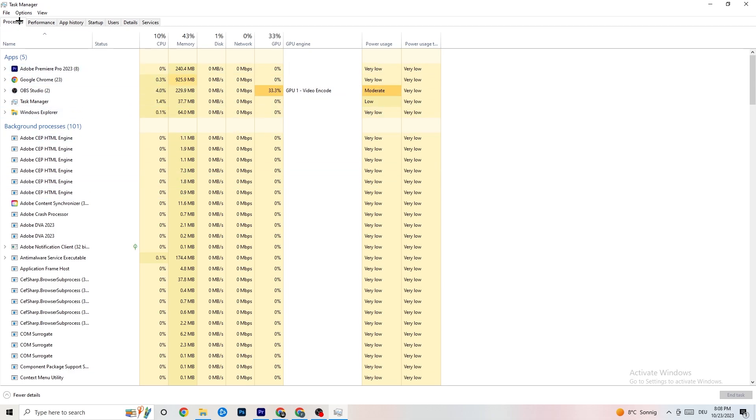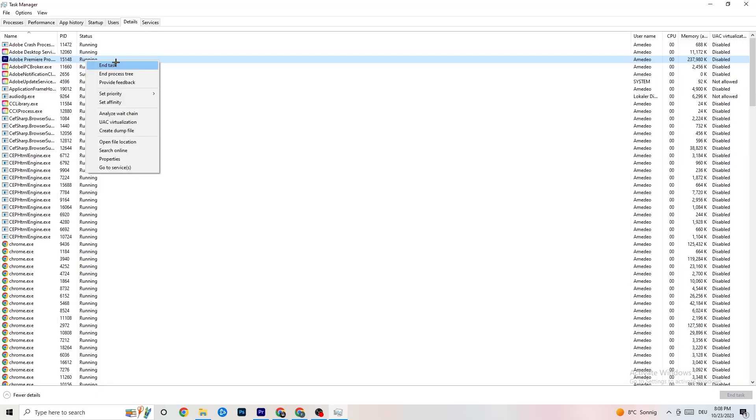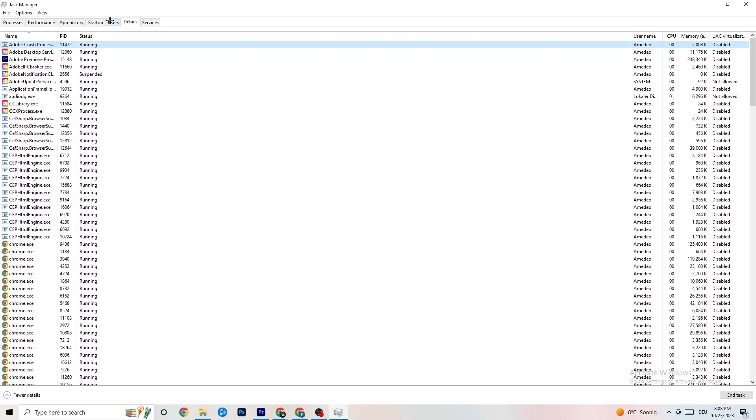Click onto the 'Details' tab in the top left corner. Search for your game — I haven't started it but do the same thing I'm doing with Adobe Premiere Pro. Right-click it, hit 'Set Priority,' and set it to 'High' or 'Real Time' — check which works better for you. Hit Apply and then exit.